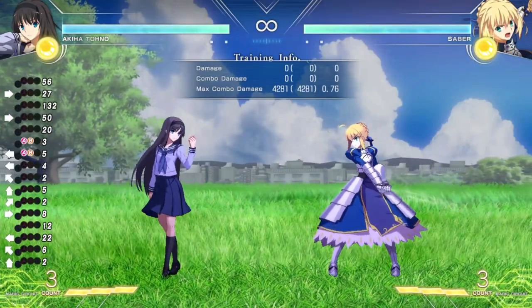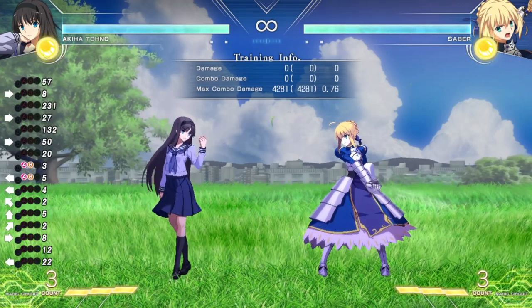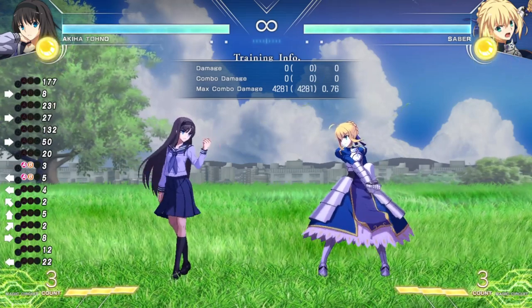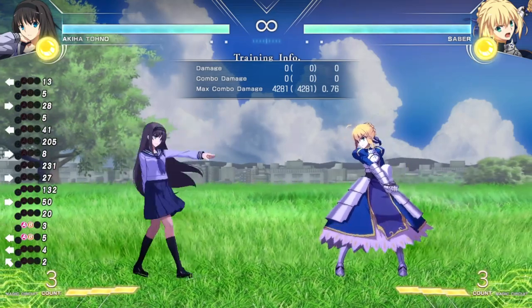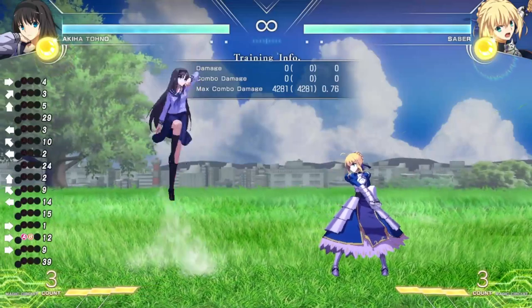Just like most anime fighters, Melty Blood Type Luna shares many of the same movement qualities from those types of games. For example, you have your walks, crouches, jumps, dashes, double jumps, and air dashes.